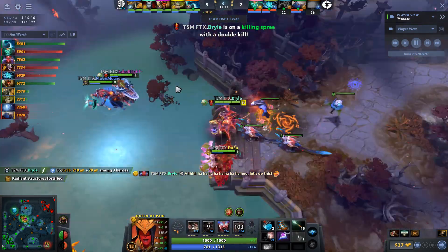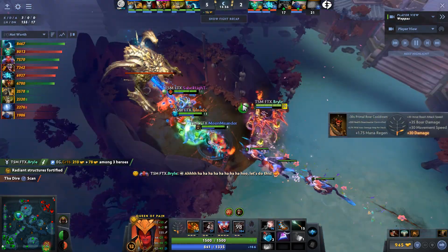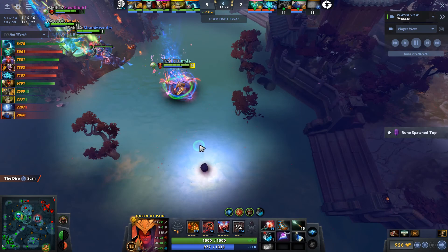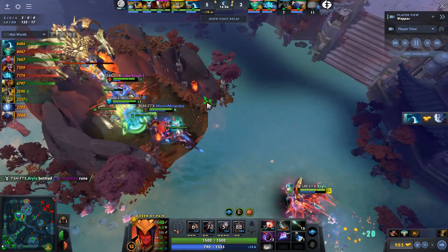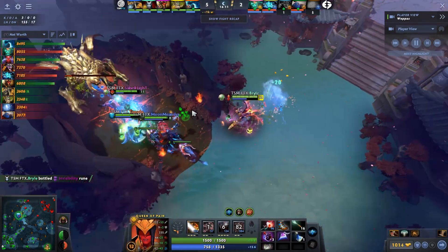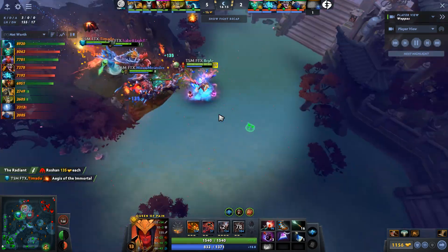Level 12? They don't have Serpent Wards though because they used them up top. Morph and Beastmaster are very good at killing Roshan — you give Morph attack speed and he has insane benefits from morphing into agility. Beastmaster can tank it with his dominated creep. This pairing of heroes is very good at killing Roshan. I don't think there's a Medallion in play — just Vlads. No problem, this will go the way of Tomato.